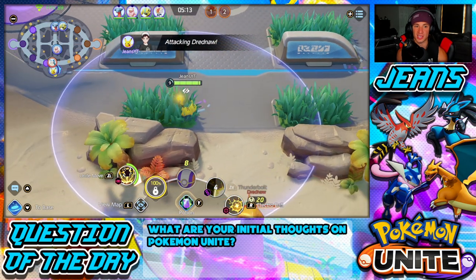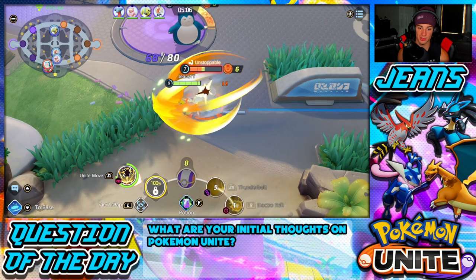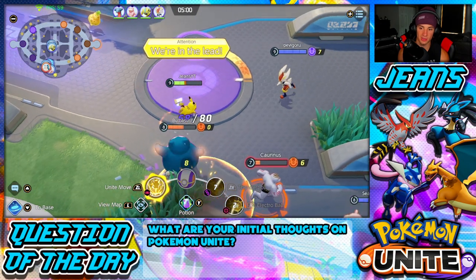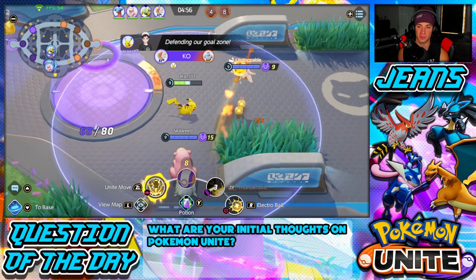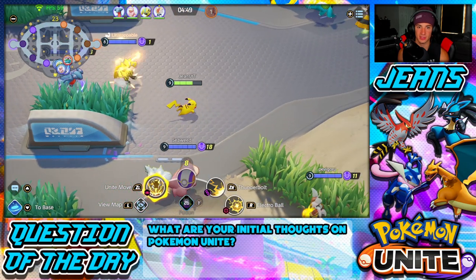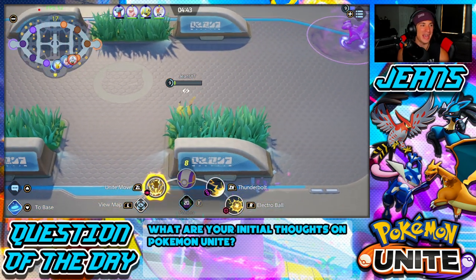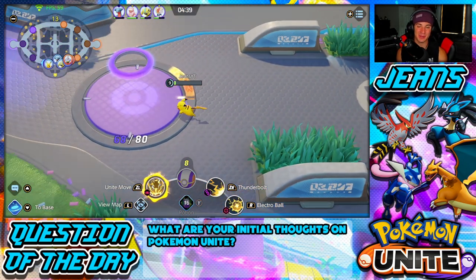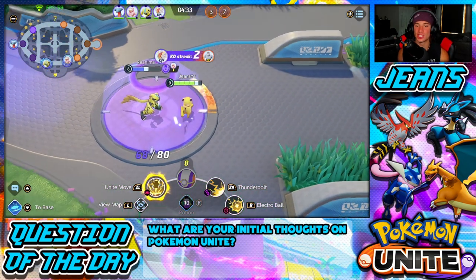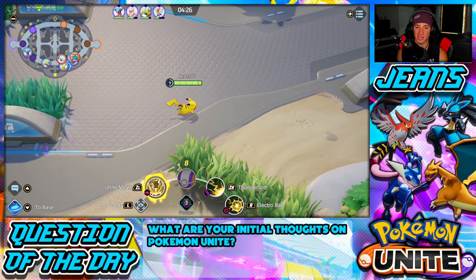I think at level 9 we get our Unite Move, which I have right now. I'm about to send my Unite Move on you — absolute lockdown. I got the KO. Let's go — I'm gonna send my Unite Move right now. This is Pikachu's Unite Move — he starts sending a ton of Thunder Shocks and getting after everybody. We picked up a solid double kill. Now we have a bunch of Pokeballs, we cleared the lane, now we can score points. You don't want to go up and try to score when there are enemies there — clear the lane first.